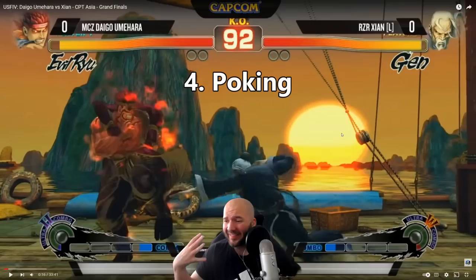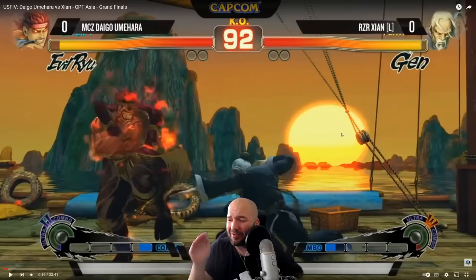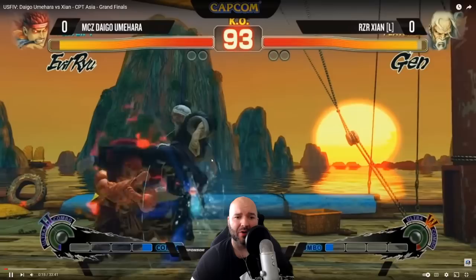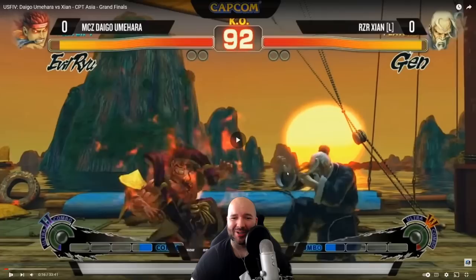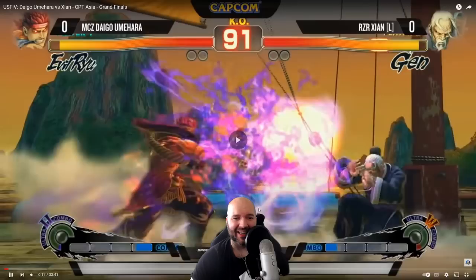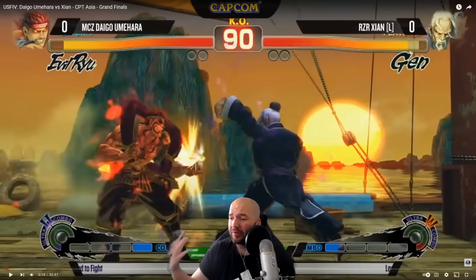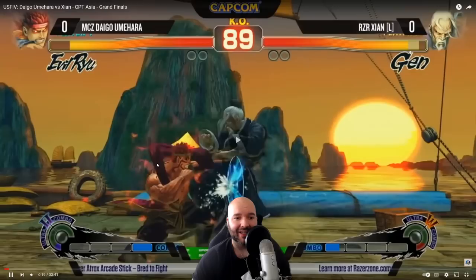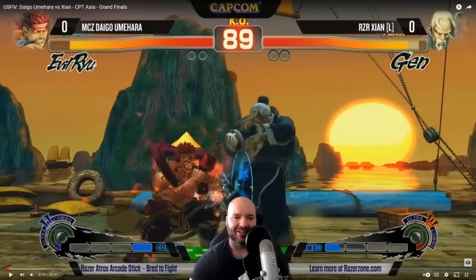The next fundamental is poking. In fighting games, poking means using an attack at the tip of its range — hitting the opponent from as far away as that attack can possibly reach. We have Daigo poking with standing medium kick, a very solid poke for Evil Ryu, and Cyan poking with crouching medium punch. Those normals aren't quite interacting. Daigo pokes with crouching medium kick into fireball, and a fireball can also be a very strong poke from close range where it's unreactable. Cyan gets a focus attack level one into dash, but this time Daigo is ready.